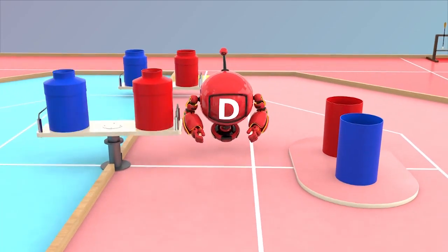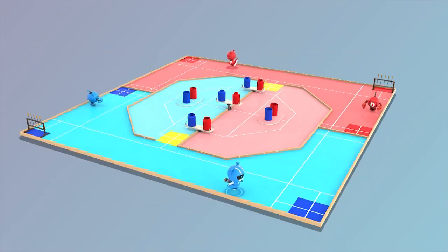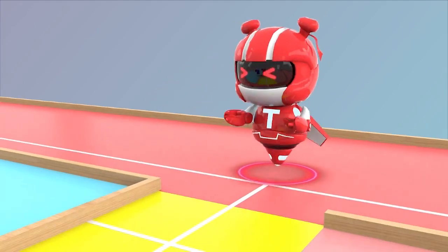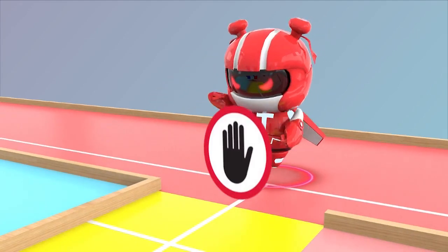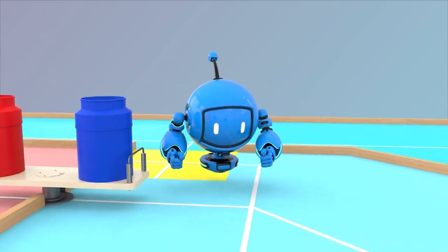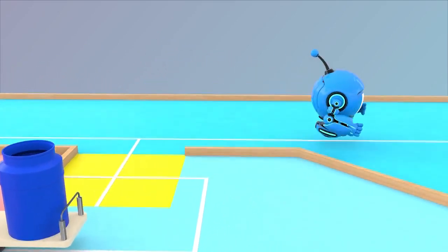The two robots TR and DR of each team enter into their starting zones respectively, and the game is about to begin. After TR starts from its start zone, it can only run in its team's outer area, and entering the inner area is not allowed. But after DR starts, it can get in or out of the inner area at any time.